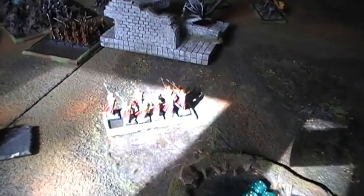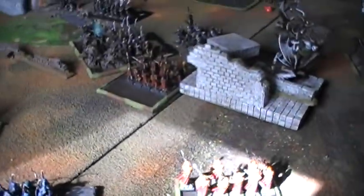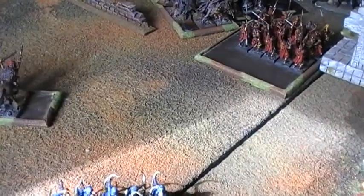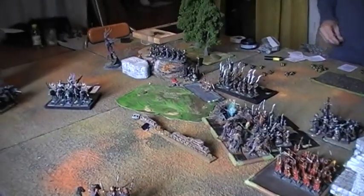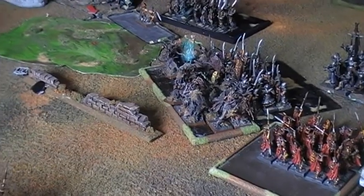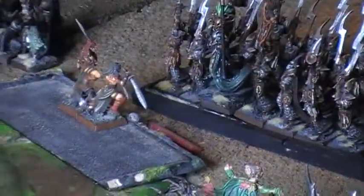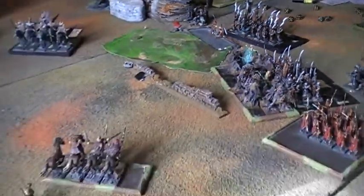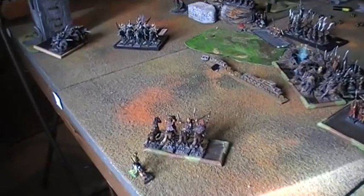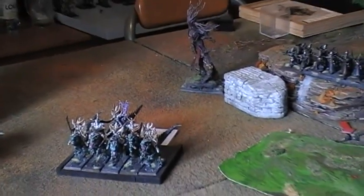In Sylvan turn 3, the Forest Rangers charged and killed the two Gorgons, then reformed to face the battle. The Archers shot down the Dread Prince — three wounds by themselves. In Dread Elf turn 4, the Auxiliaries tried to help the Spear Elves by charging the Druids — a long charge. Multiple charges went against the chaffing Blade Dancers, though they kept running, and the Wild Huntsmen backed away from the Raptor Riders.